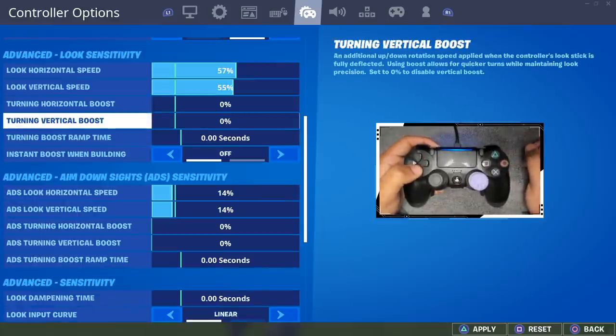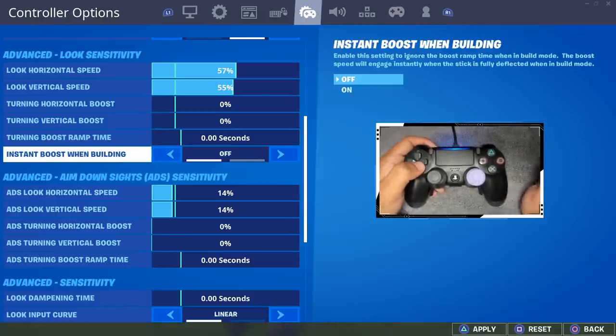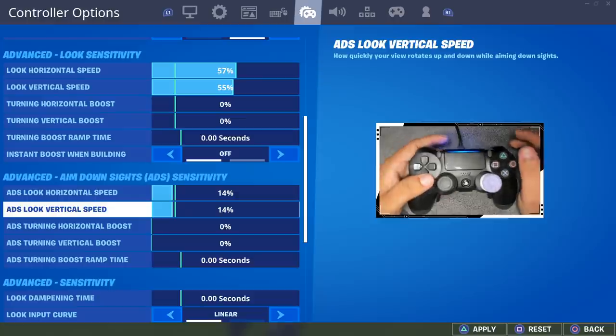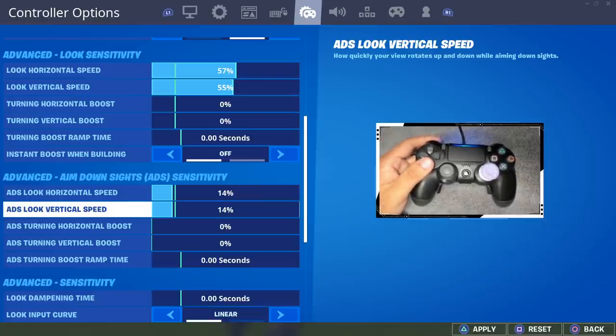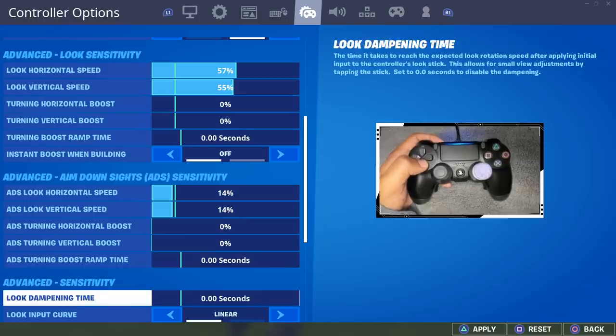If you're playing on linear the boost should always be at 0, otherwise you defeat the purpose of playing on linear. Turning boost ramp time also at 0, instant boost off. My ADS horizontal and vertical have always been at 14% for a really long time and I feel like it's really good sensitivity for beaming with SMGs. AR is pretty close range. Boost again at 0, 0, 0. Dampening time at 0.